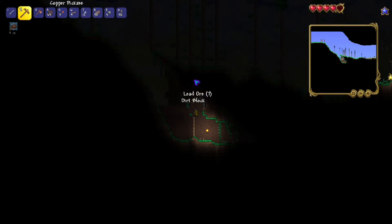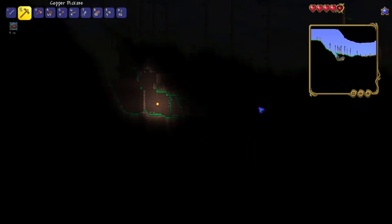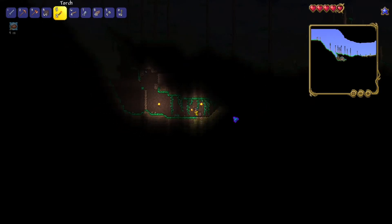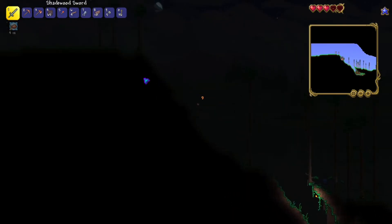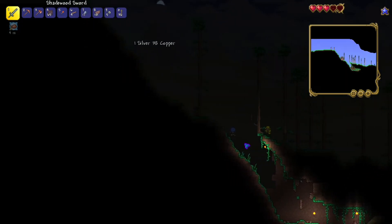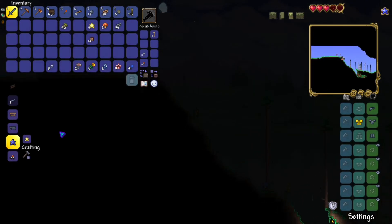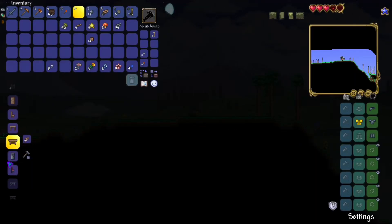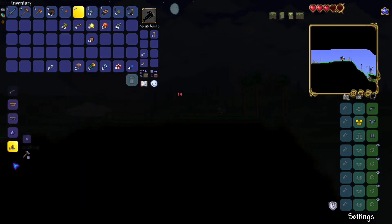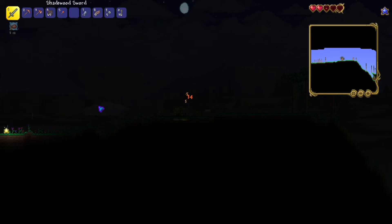Oh my god, look at all those zombies above me. There's no way they'd be able to see me because I'm underneath the ground. I need a ranged weapon — some kind of bow. I've got arrows here, admittedly not very many, but they'll do for now. Oh my god, I couldn't even craft it in time before I get hit. There's two on that side, two on that side, and now there's an eye as well.